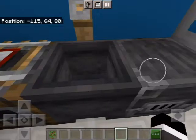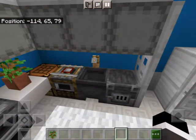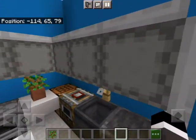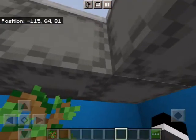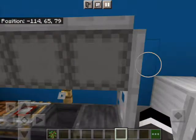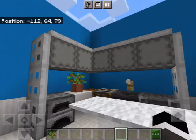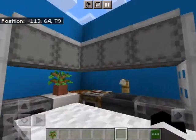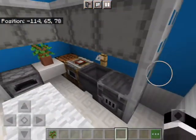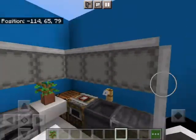I have a cauldron with a tripwire hook over it to make it look like a faucet, and shulkers up top as storage. Chests and barrels don't really look modern, but shulkers are the most modern-looking thing. They're gray, which fits in with the tone of whites, blues, and grays that this kitchen is going for.